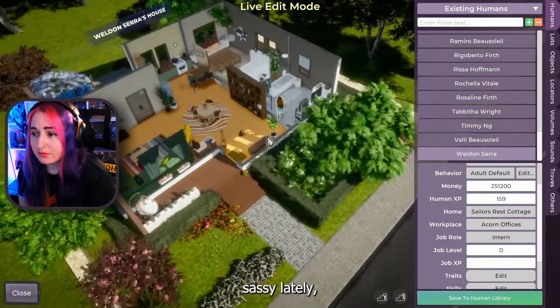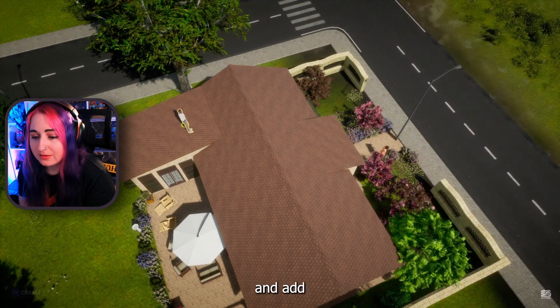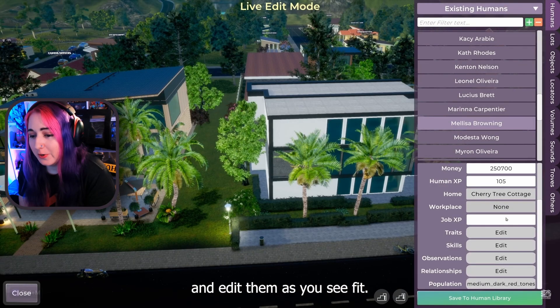"You might want to get rid of a troublesome person in your town. Weldon, you've been a bit sassy lately. So I'm going to press the minus button and it will remove him from my town. But let's say I want to keep the population of my town the same, so I'm going to go ahead and add a randomly generated person." No going into menus, having to wait for it to generate. And of course you can still make your own humans in the character creator. So that's awesome.